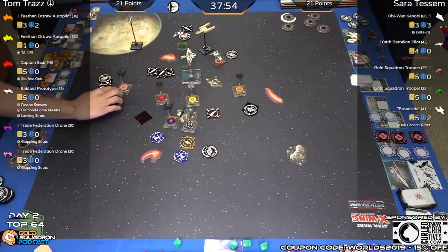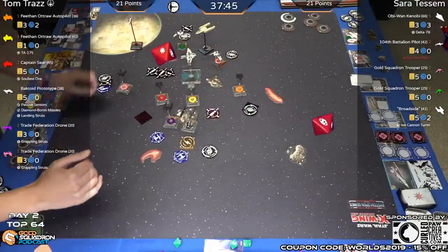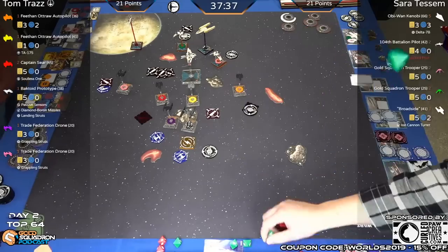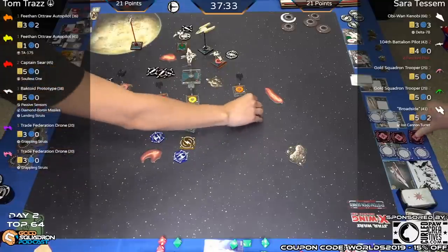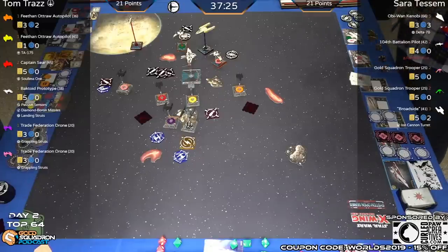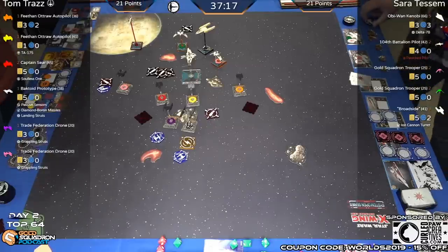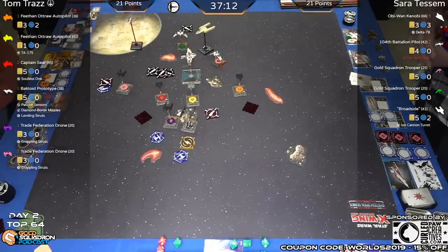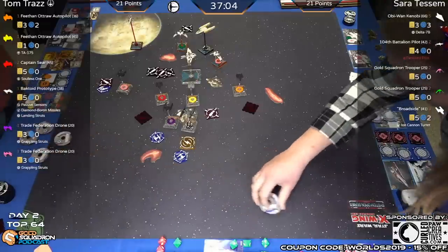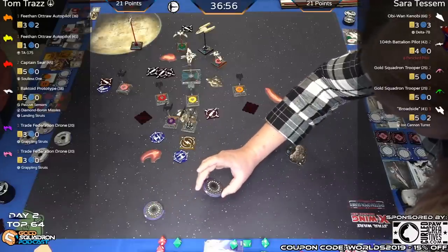Number Pink fires range two into Obi-Wan: two hits. One of eight force spent — it was free. Back to dials with 37 minutes left. Sarah and Tom are tied right now — the half points on the ARC-170 plus the half points on the autopilot are tying this game up. After that engagement, it was tough and not very conclusive. Both players still have a chance at bringing this through the mid game.